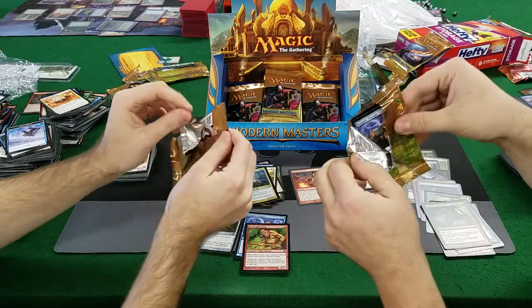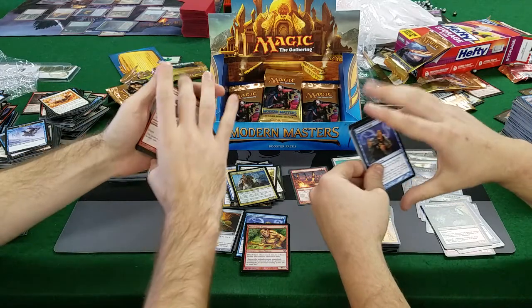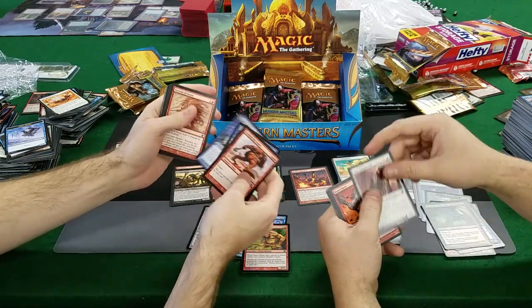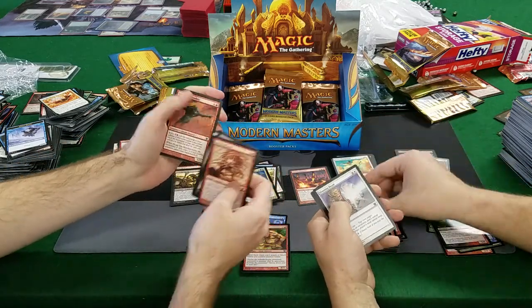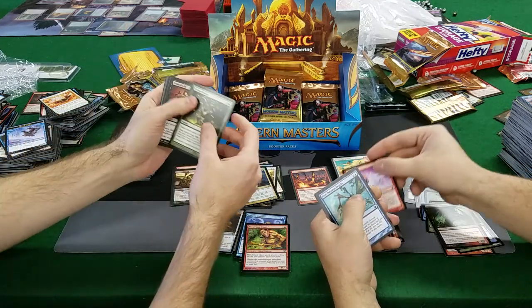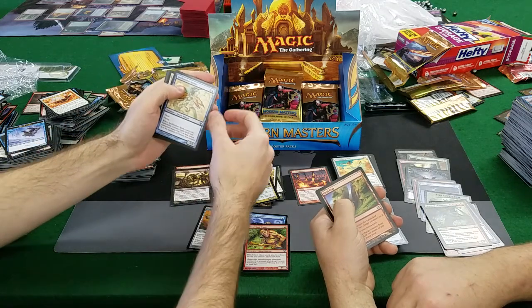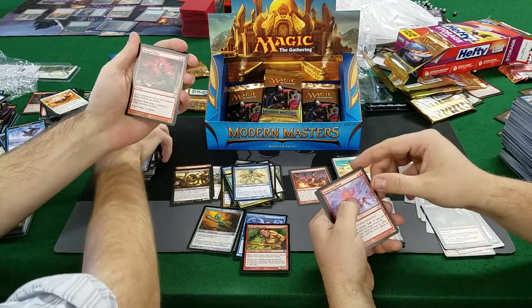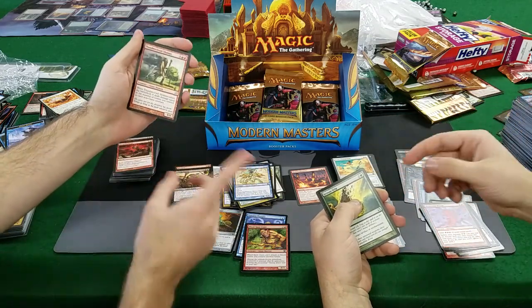Hopefully there's another foil rare in the back. It got reprinted in Iconic Masters so that kind of killed the price a little bit, but still a good card. Dampened Thought, Petals of Insight, Torrent of Stone, Warren Weirdling, Otherworldly Journey. Mogwur Marshal, Sylvan Bounty again. Siphon Life, Vivid Crag, Spellstutter Sprite again — nice! Plumb the Lost — nope.